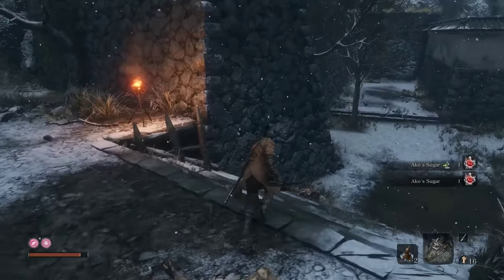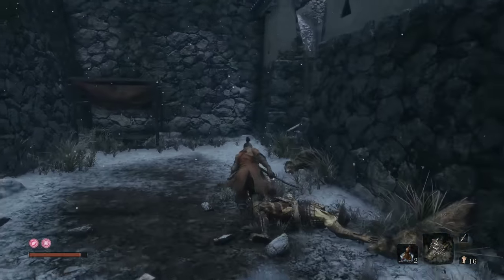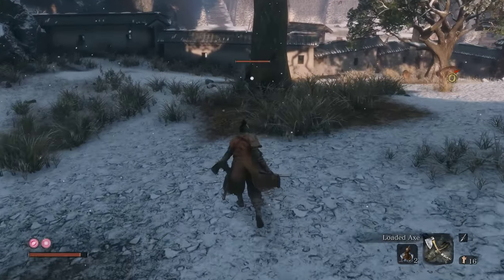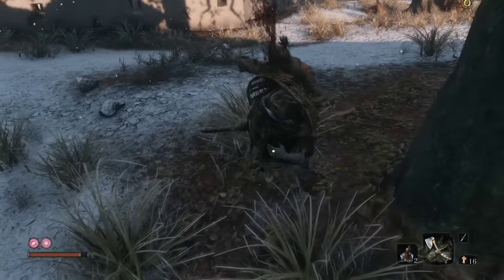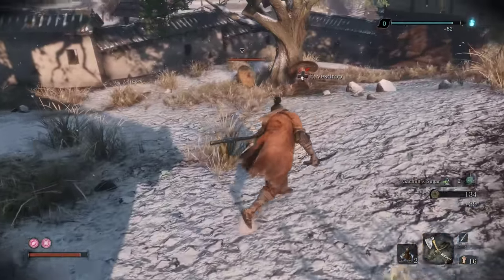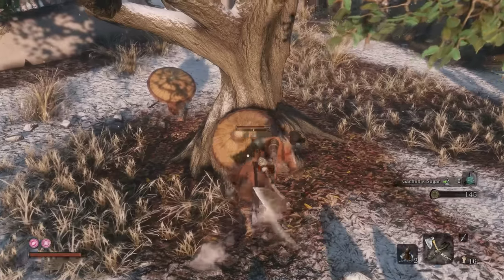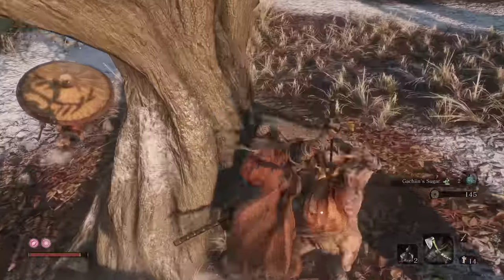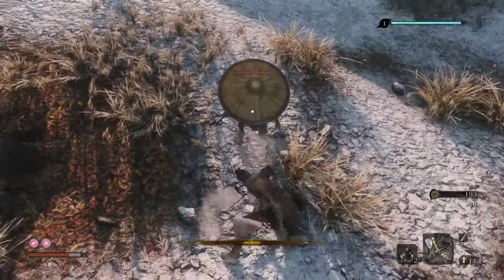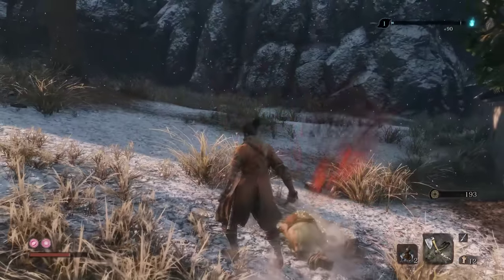Now we're actually going to run on back right where we fought this guy with the wolves. These guys are actually really good for XP farming early on in the game — 82 XP per kill. When you have your spirit emblems for the axe, they're easy claps, just take them on out.